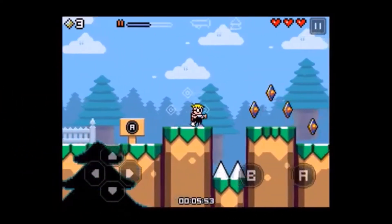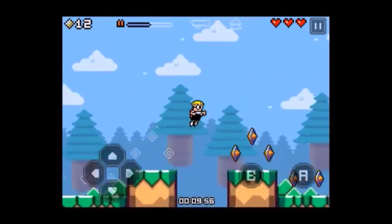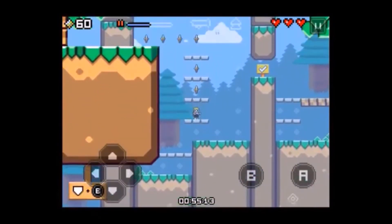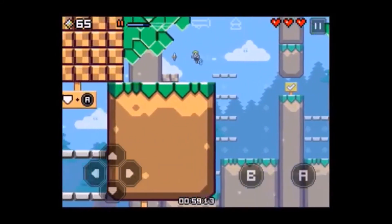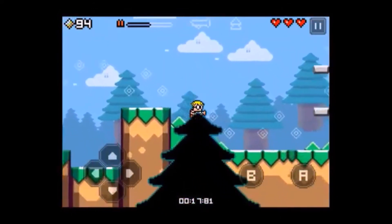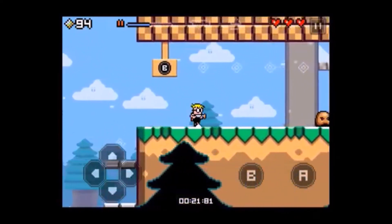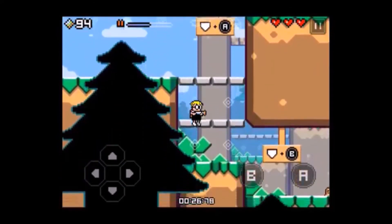The last truly retro-style game on this list is Mutant Mudds, which adds another wrinkle to the platformer mechanic by letting you play through levels in multiple dimensions. You'll run, jump, and kill monsters while collecting coins on one 2D level, then hit a teleport to warp into another level in the background. Mutant Mudds has less than ideal physics, but once you get the hang of the controls, it's fun to bounce back and forth between the different playing areas, and there are tons of levels to explore and master.